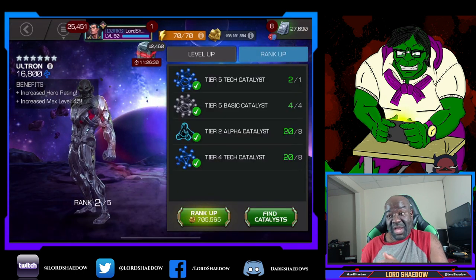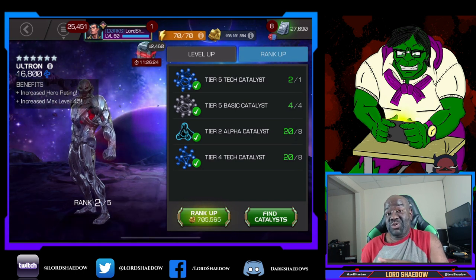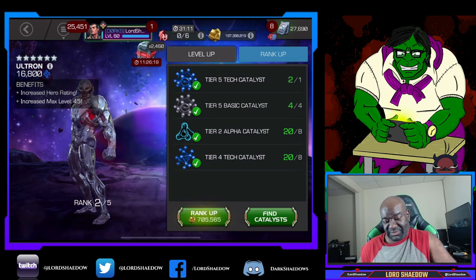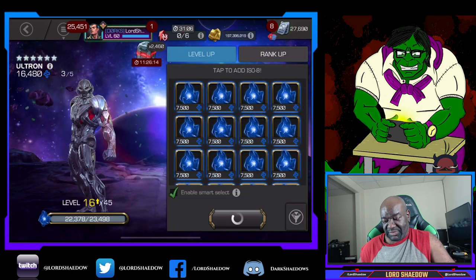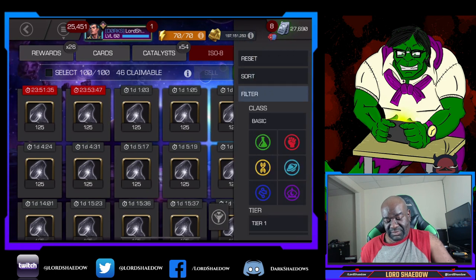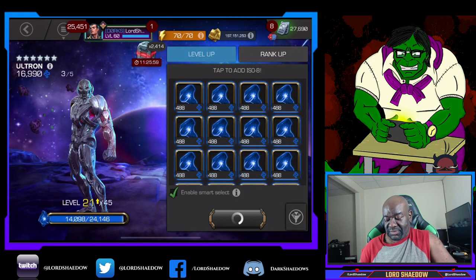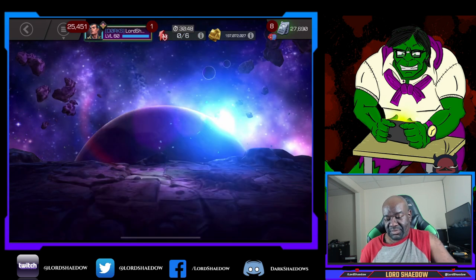As I'm ranking him up, I'll explain why I chose to rank Ultron and why now. Summer of Pain week number 10 is on right now. I had planned to bring Warlock against Emma Frost and Ghost on that path, but I happened to see Ankit — shout out to Ankit — and I saw him using Ultron against Emma Frost and Ghost.